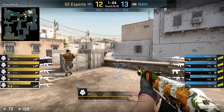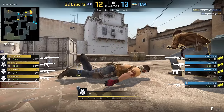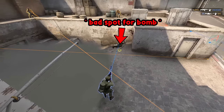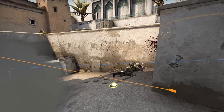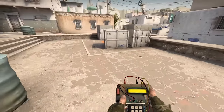If you die as a bomb carrier, you will drop the bomb in the direction you're looking at, like it was in your hands at that particular moment. On Dust2's A site, it could mean you drop it over the edge towards CT spawn, which is not nice at all. Rather be safe than sorry — either stay away from the edge, or just try to get the bomb down without facing them.